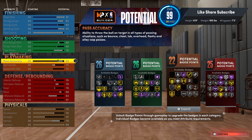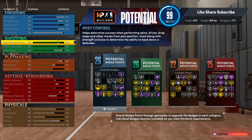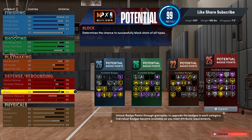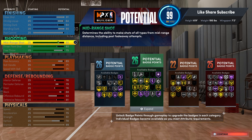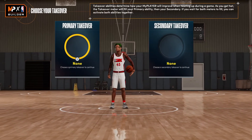You got literally every stat except post control - and you really don't need post control on this build. If you're a 7'3" you'd probably need it a little more, but on this build this is like a slasher with crazy shooting too. This is like a 6'9" offensive threat.